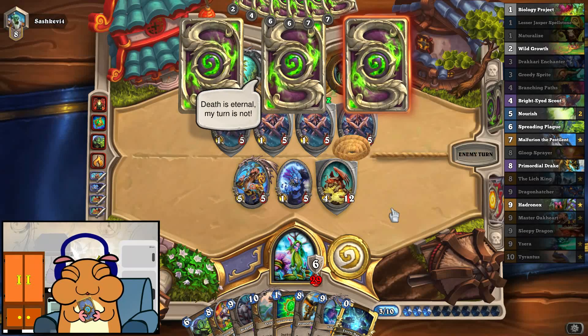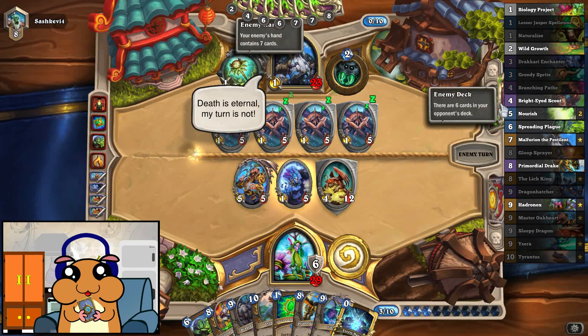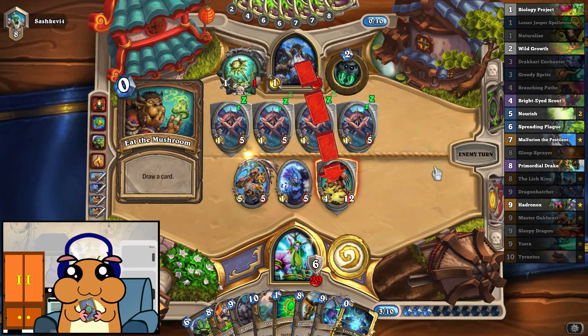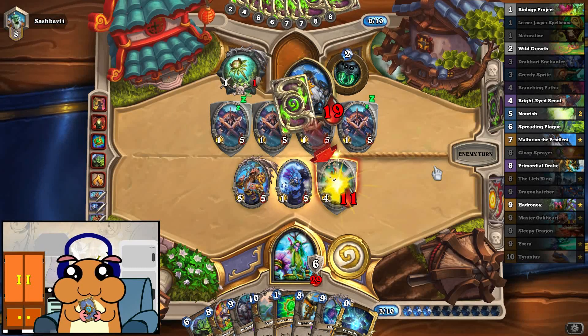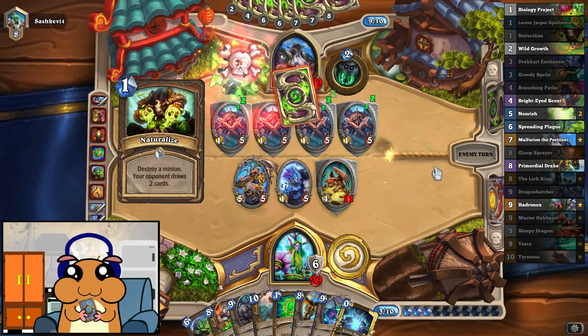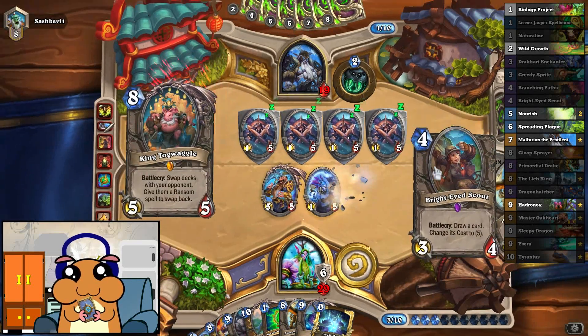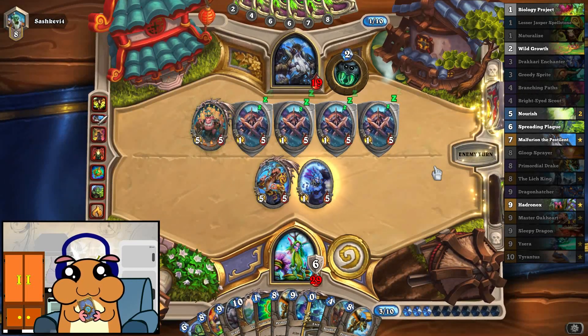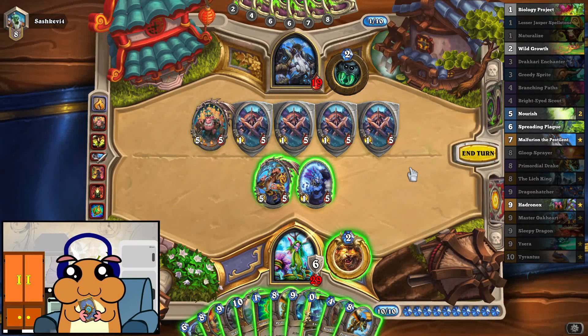Is he getting armor? He might actually be buffing them up. He's still drawing? He's speculating on the deck switch — actually hit it. Naturalizes that. 4 cards versus 7 — are you sure? He got a Hadronox. A Malfurion. Those are not very useful cards, to be honest.